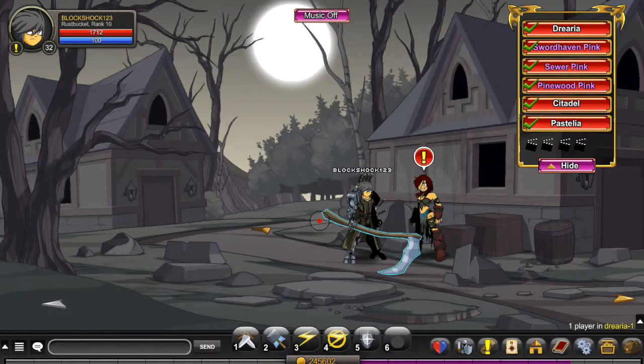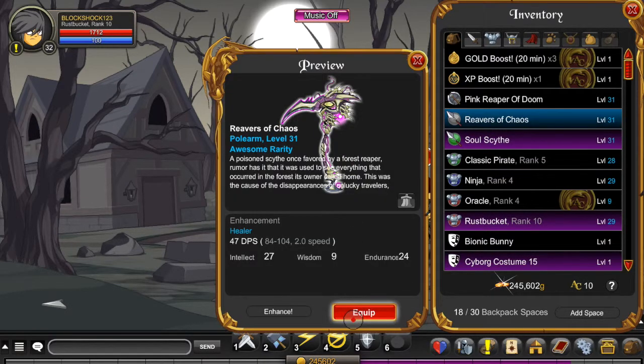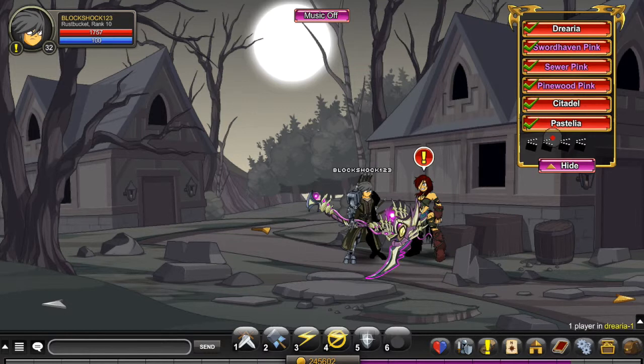Yo, what's up guys, BlockShark here. In today's video I'll be showing you how to get a very cool weapon, it's called the Reverse of Chaos. It's like a scythe — Reverse of Chaos — it looks like this. It's a very sick scythe, and it's very easy to get.